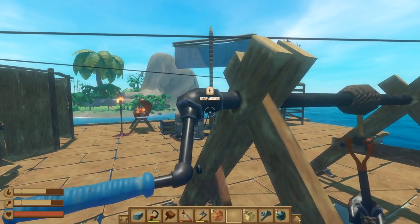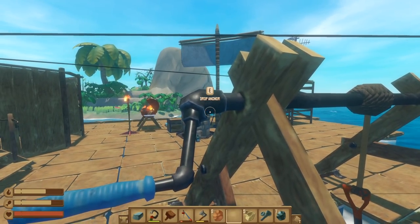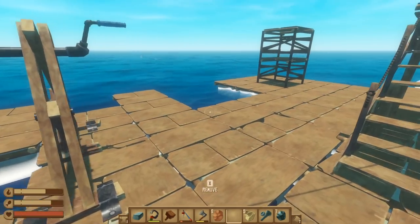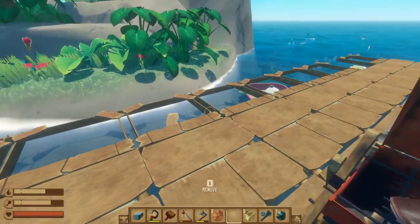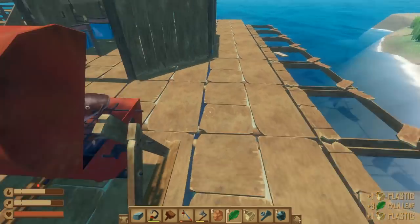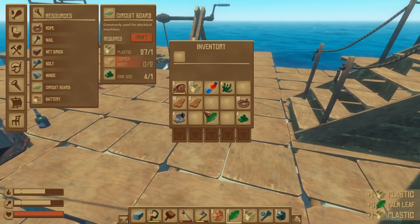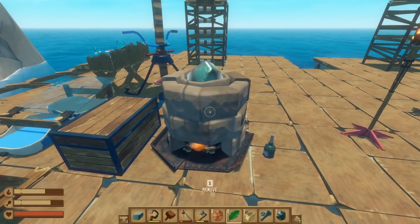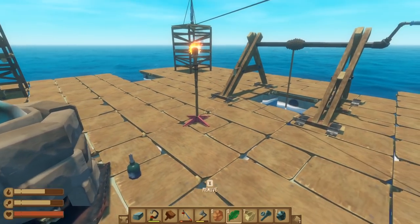We need the antennas, so we're gonna land at this island for now. We shouldn't stay too long — I just want to grab some copper and metal and then GTFO. We need to keep going because we need wood. I'd also like to build out my raft a little bit more, and wood is just taking forever to get. I also have to use it to feed all these fires.